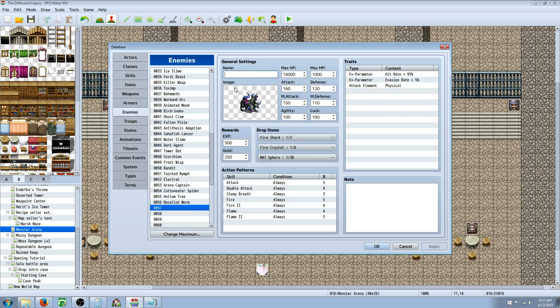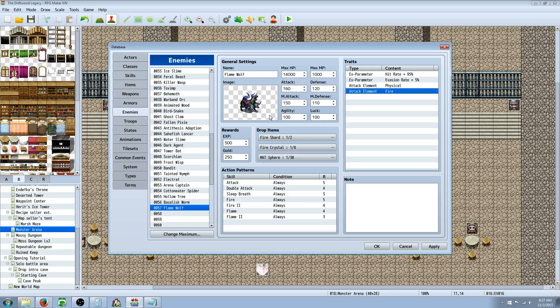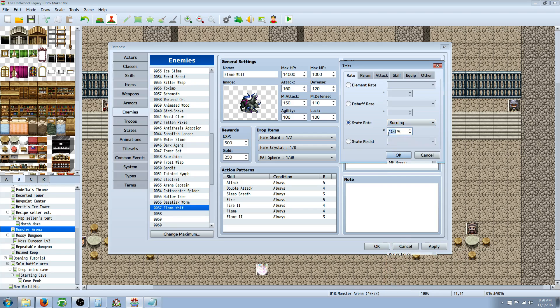We've got to give him a name and maybe some traits. We're going to call him the Flame Wolf — that'll work until I find a better one. We're going to add an attack element so his attacks are also going to be fire. I'm not going to remove the physical element because I have gear that gives fire defense, and stacking that would make him too easy. So he's still going to have physical element plus fire element on top of that. We're going to give him a state rate so when he attacks, he has a chance to inflict burning — which is like a really weak poison effect.